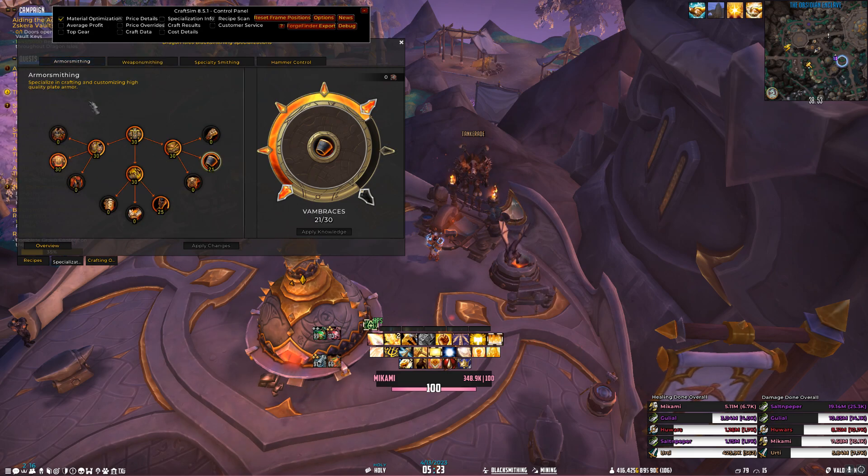Early on in the expansion, I put many points that I didn't need to into shields — I put 30 points into it, 25 into my Primal Boots, 21 into my Bracers. If I would have had this Sim at that point, I probably would have only put 20 into each area, which would have left me so many more skill points to use in other areas.